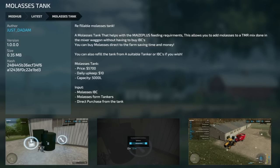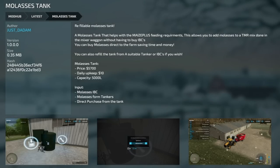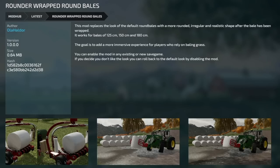Next new mod for PC and Mac is the Molasses Tank placeable. It helps with maize-plus feeding requirements, allowing you to add molasses to a TMR mix done in the mixer wagon without buying IBC tanks. You can buy molasses directly on farm, saving time and money, and refill it using a suitable tanker or IBCs. The tanker costs 5,700 bucks and has a capacity of 5,000 liters.